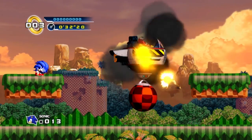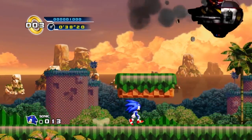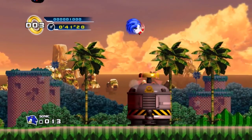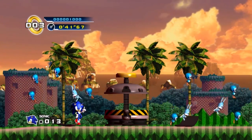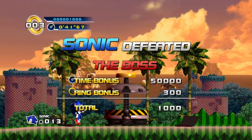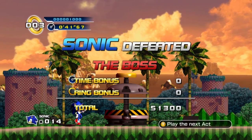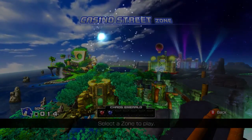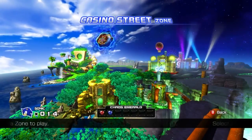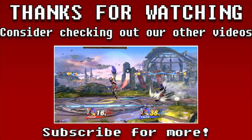I always liked the gimmick here with Eggman where he starts whipping the ball and chain at you — I always liked that little twist. That's one thing I will compliment Sonic 4 for. I do like that they added a pinch mode to the bosses, and I think they did a much better job with it in Episode 2 as well. Too bad the bosses are kind of pathetic. They always are, though — that's just standard Sonic. I think this was the first game where getting points became piss easy. At least for 2D games — actually, I would say the Sonic Rush series did that before, in terms of 2D games anyway.